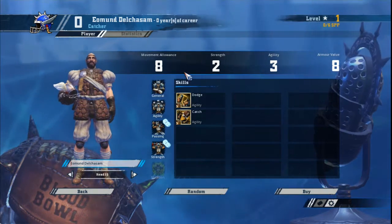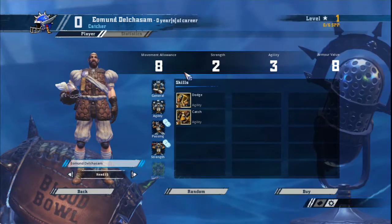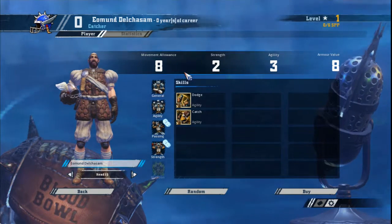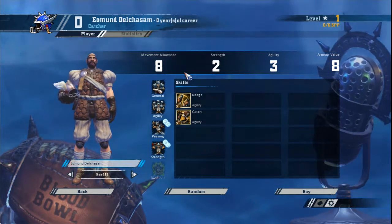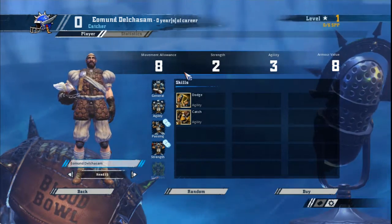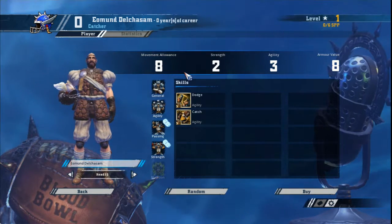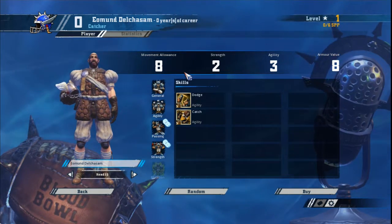The first skill you take, as always, is Block. Block increases any player's survivability by taking the both-down result and either cancelling it out or knocking down your opponent. For the second skill, it's a choice between Dauntless or Sidestep. Dauntless makes them a threat to opposing players, especially if you have two dauntless catchers, as their high movement means they can hit players your opponent might think are safe. If you're going down this path, take Wrestle instead of Block, because that combination works better against ball carriers with block.